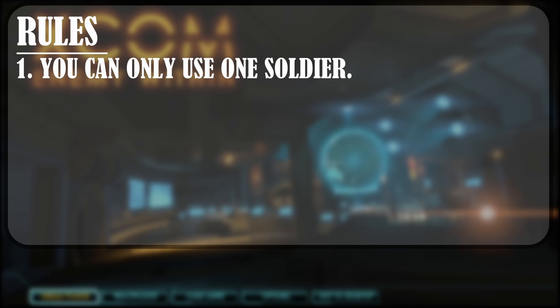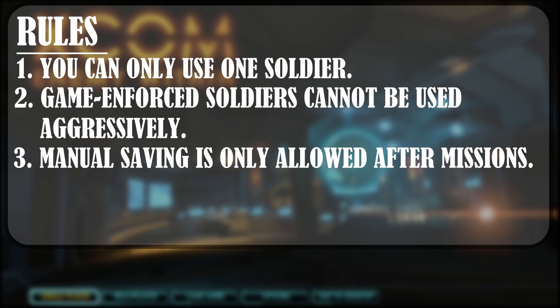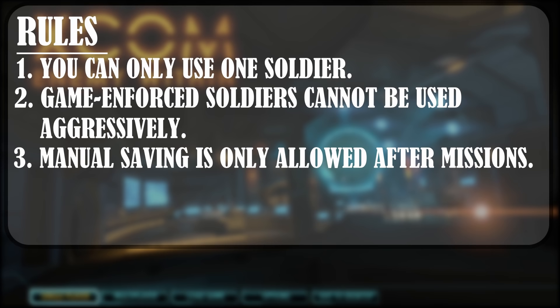Second, if the game forces me to take on another soldier — which it will — I can't use that soldier in any way that would be seen as aggressive. This means I can move them around the map and tell them to hunker down behind cover, but that's about it. Third, I'm only allowed to manually save the game after I clear a mission. That way, if my soldier dies in the next mission, I don't have to restart the entire run. This is the only bit of save scumming I'm allowed. If my soldier gets horribly injured but survives, then that's the reality we're going to have to live with.